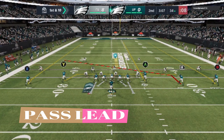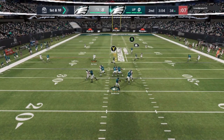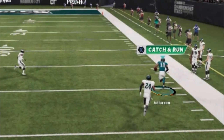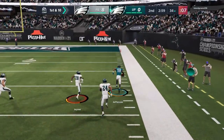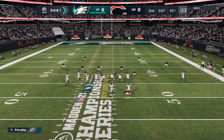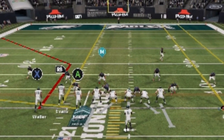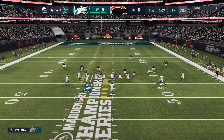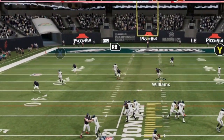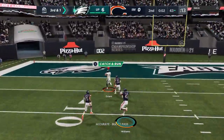Next up, we have pass leading. Going back to that same cover two play — a solid pass lead is what makes this receiver get open. If I throw a straight pass, that safety is going to make a play on it. But if I bullet and pass lead outside, you can see the difference in how the receiver changes his angle. Pass leading is really simple — all you have to do is hit the left analog stick at the same time as you press the receiver button. Here we have a cover three play, and once I motion out the running back it shifts the safety. I use that same pass lead function, hitting RB and the left analog stick to the left to get the throw away from the safety, and you can see how much of a trajectory change we get for a really big play.